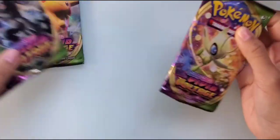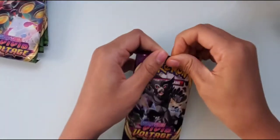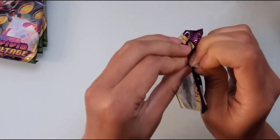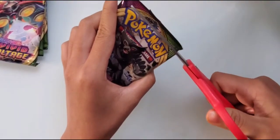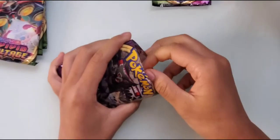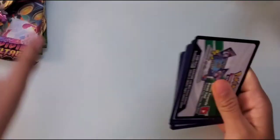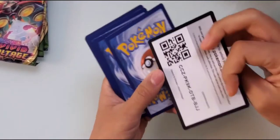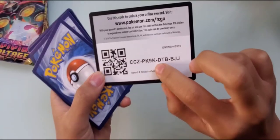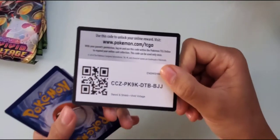You guys probably haven't noticed, but it's her first time opening a Pokémon card pack — she's like a baby. It's hard to open! Don't bend it. That's how you cut it — professional. She's cut a lot of chips. There's a code for whoever uses it: CCZ-PK-9K. Just kidding, okay — cut that part out.